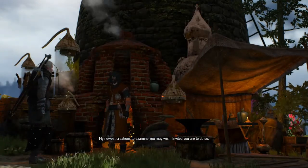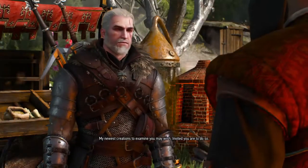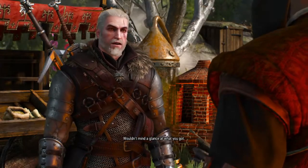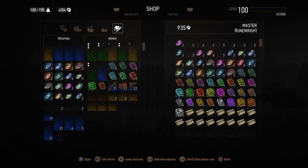And there she is in all her glory. Now his inventory is a monster — it's got greater glyphs. Wouldn't mind a glance at what you've got. You want the greater ones — they have the most power. Look what he has. That is incredible.